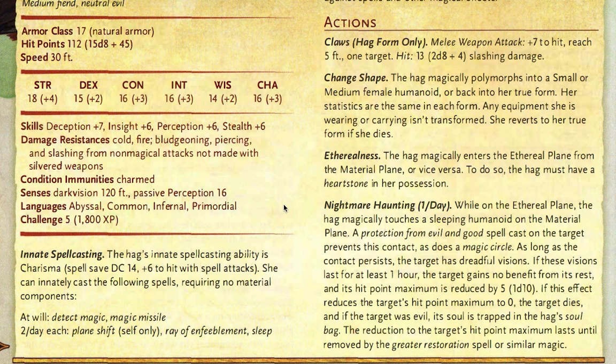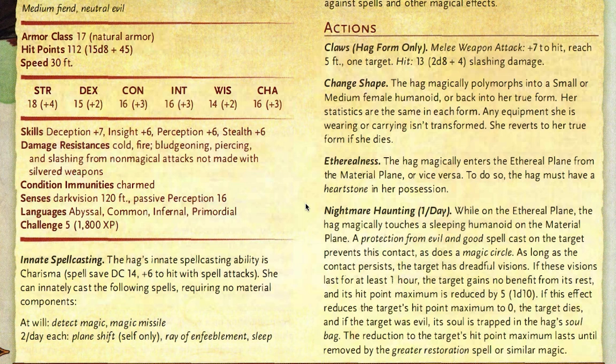If your characters are very weak and go to sleep with, say, 10 hit points, and they are killed by this effect, their soul will be trapped in the hag's soul bag. In combat by themselves, there's not really much the Night Hags can do, but they will be preparing themselves. Night Hags come into their own when they have access to coven spells.